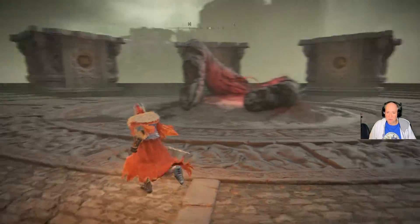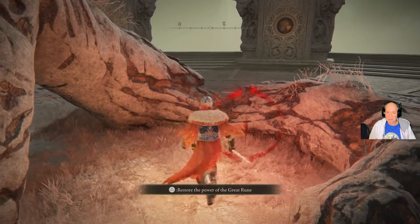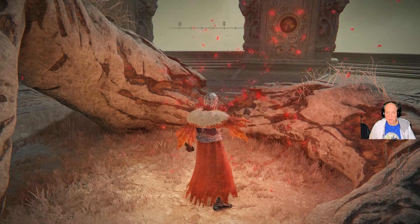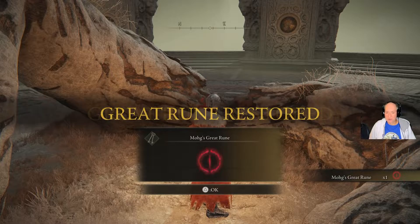All you do is run over here and restore the power of the Great Rune. And now Moog's Great Rune is active.